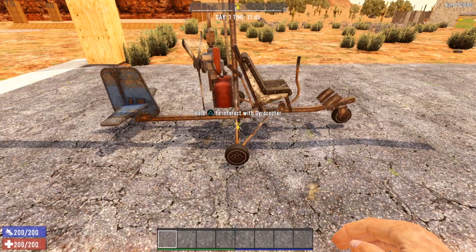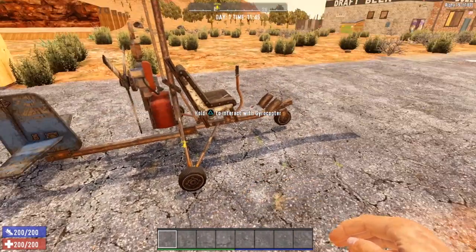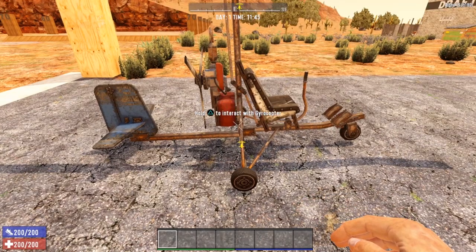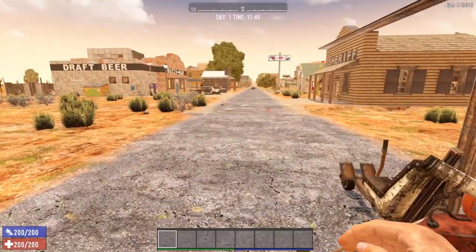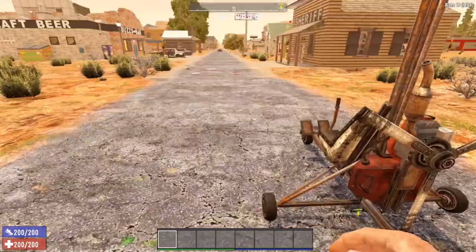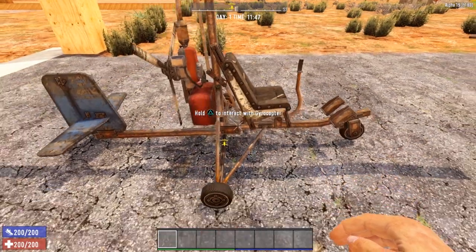Once you have it crafted, go ahead and toss it on the ground. One caution: this thing is very difficult to manage while it's on the ground. When placing it, make sure you give yourself a nice long straight runway in order to take off. It does not take off vertically — you have to start horizontally, kind of like a plane: get the momentum, get the lift, and take to the sky. It cannot take off straight up from the ground like a helicopter.